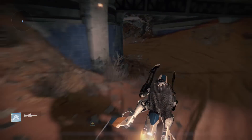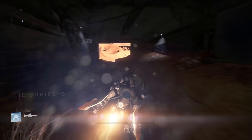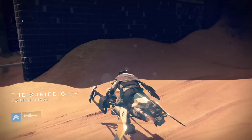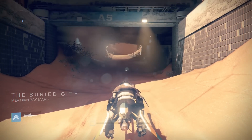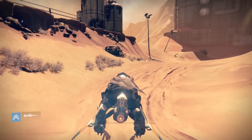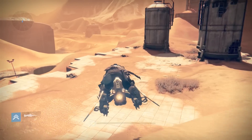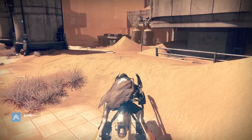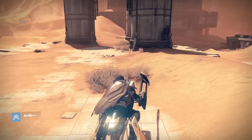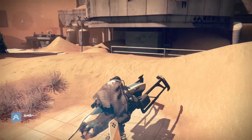I always cover two areas because if all the relic iron is claimed in one area, you just leave the first area and go to the second — by then it's probably respawned. It has a cooldown of a few minutes or seconds, I don't know the exact amount, but that's why I use two areas. I think it's more effective, especially when there are other players farming as well, because it's easier to avoid them taking your relic iron.